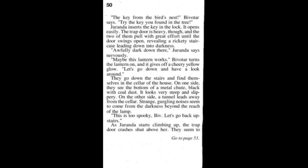'Try the key you found in the tree.' Dorinda inserts the key in the lock — it opens easily. The trapdoor is heavy, but the two of them pull with great effort until the door swings open, revealing a rickety staircase leading down into the darkness. 'Awfully dark down there,' Dorinda says nervously. 'Maybe this lantern works.' Bivitar turns the lantern on and it gives off a cheery yellow glow. They go down the stairs and find themselves in the cellar. On one side is the bottom of a metal chute, black with coal dust — very steep and slippery. On the other side, a tunnel leads away from the cellar with strange gurgling noises from the darkness. 'This is too spooky, Biv. Let's go back upstairs.' As Dorinda starts climbing up, the trapdoor crashes shut above her. They seem to hear a deep-throated chuckle.